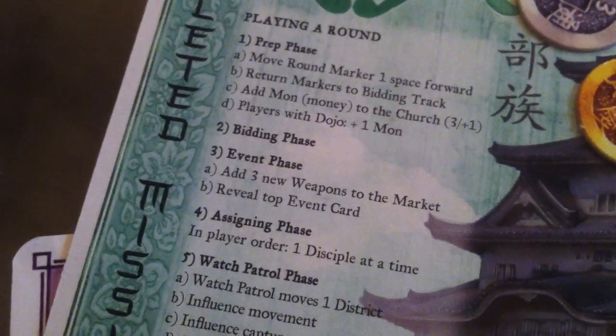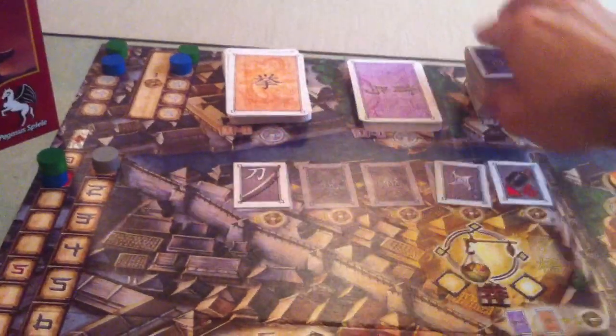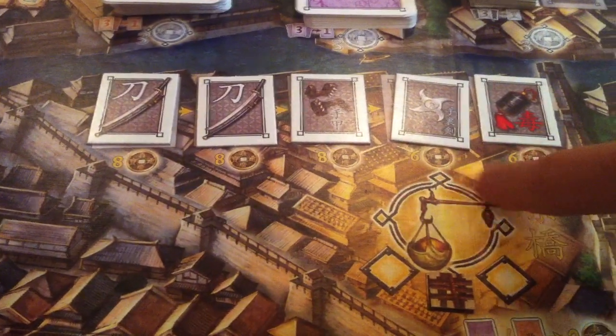The bidding phase is over and we move on to the event phase, where we add three new weapons to the marketplace and reveal the top event card. Three new weapons come out: two swords and some spiked brass knuckles. The newer weapons in this row cost 6, the others cost 8. We also have to reveal our first event of the game, of which there will be 11.